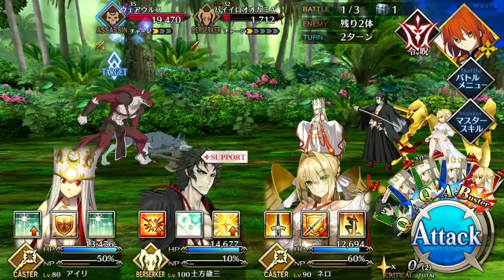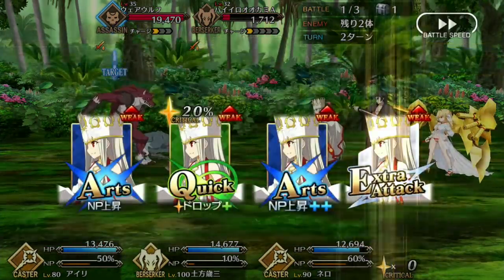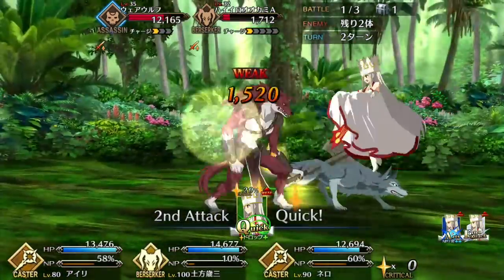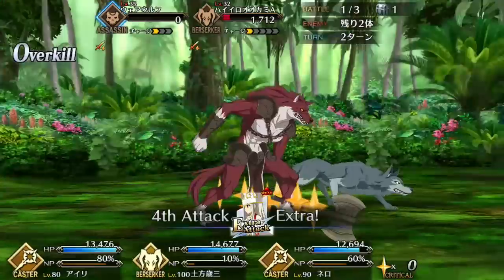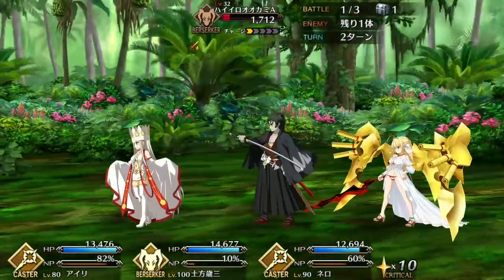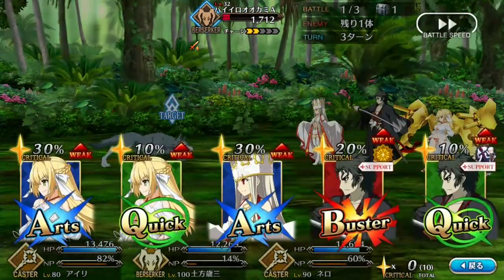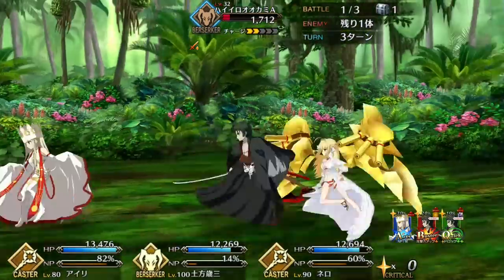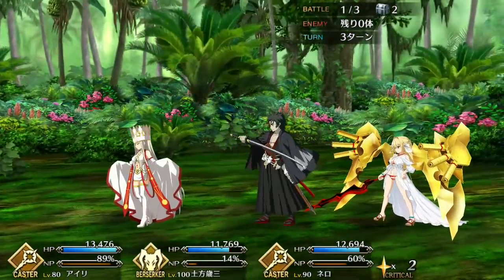Hijikata packs some high level stats for a Berserker, specifically boasting some high attack. His deck is atypical of a Berserker, but it does allow him to get some good NP gain, at least by Berserker standards. But let's address the elephant in the room. Hijikata relies heavily on a gimmick, and that gimmick is being able to deal more damage at lower HP, much like Anne and Mary. Also much like Anne and Mary, he is crit based. His third skill, Kyokuchu Hato, will give you a massive boost to Star Weight and a variable boost to your crit damage, based on how low your HP is, at the cost of 1000 HP.